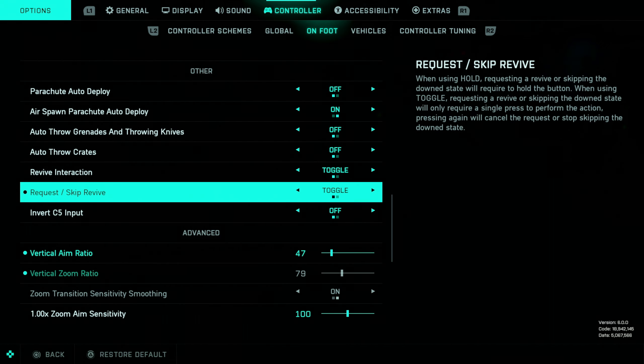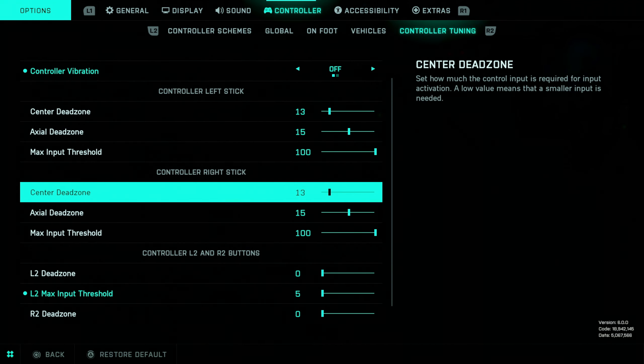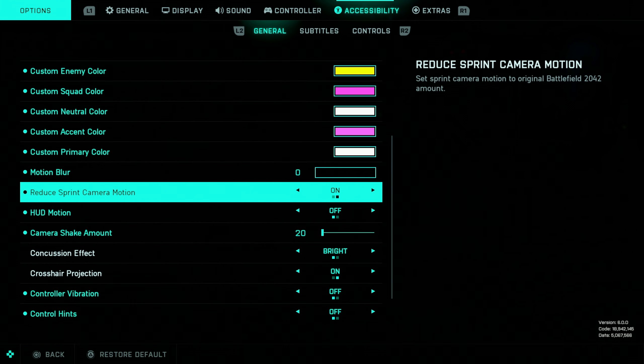Skip a revive is toggle, and here it is for the controller tuning. Turn vibration off and leave the dead zone as default, but the triggers you want to have all the way down — the lower they are, the quicker you can shoot. For accessibility general, you want to have this on, but it should already be on by default.